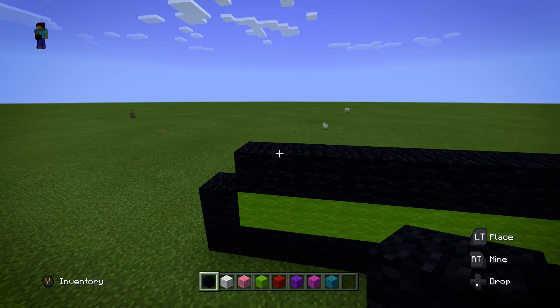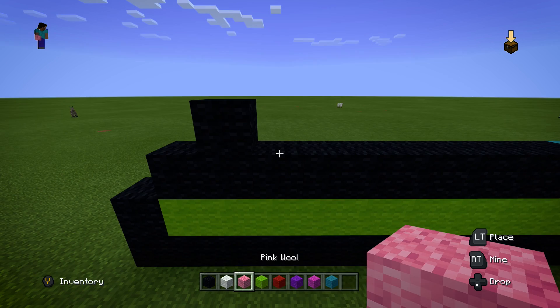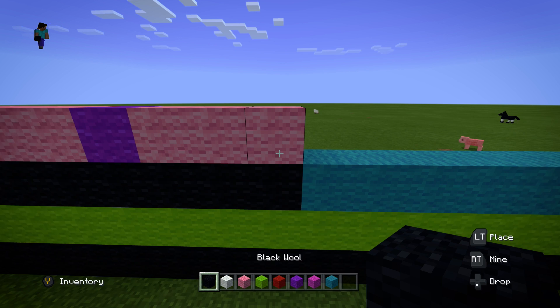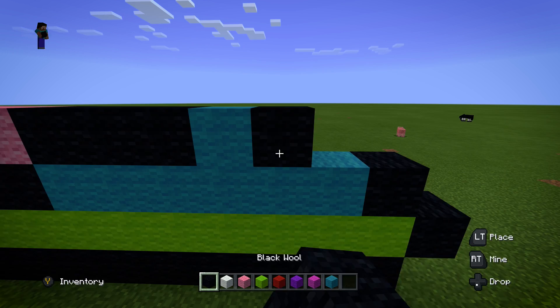For the next layer, we're going to do the exact same thing — skip one block — and then put down one black block, followed by three pink wool, then one purple, then three pink, then three black, one cyan, and then three more black. It should be even on this side. Here's what we have so far.